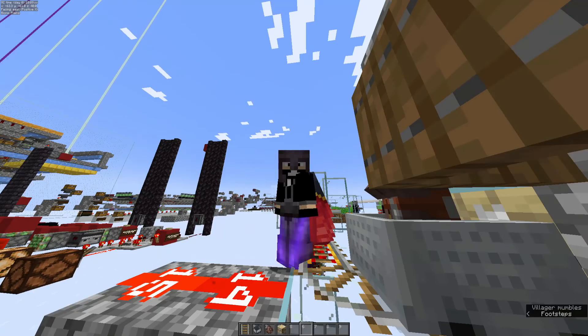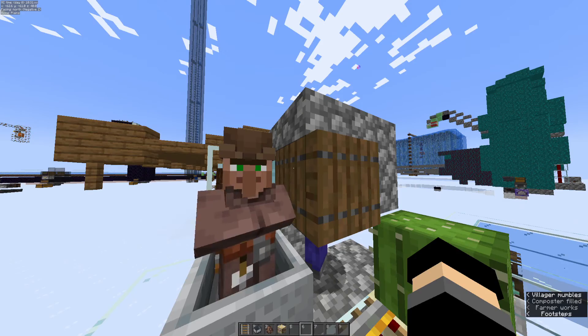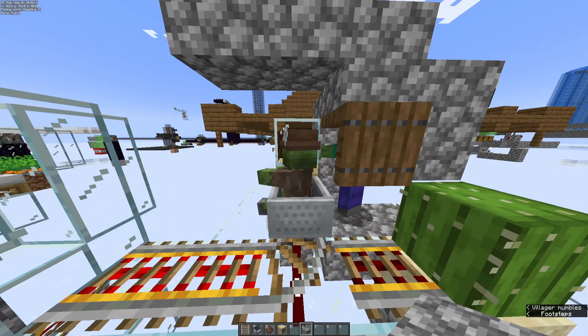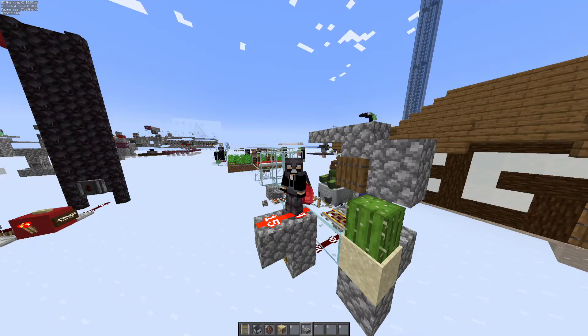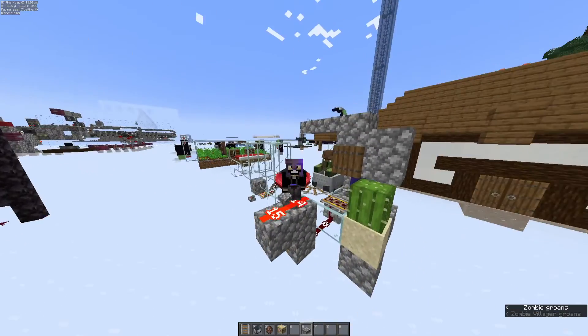These will be persistent enemy mobs that count towards the mob cap, and if we lose them, it kind of defeats the purpose. Once we open up this trap door, Bob will get hit by this zombie. When Bob turns into a zombie, he will remain persistent because we've already traded with him. Bob is now forever a zombie villager unless we cure him — and we're not planning on curing Bob. So this is one towards our mob cap.